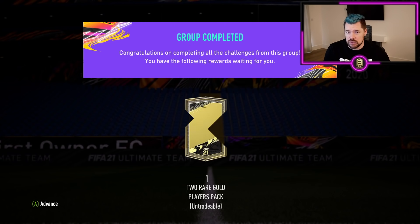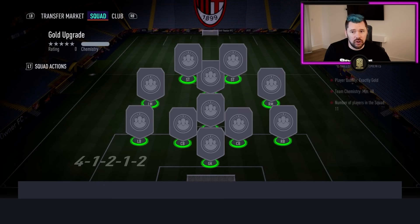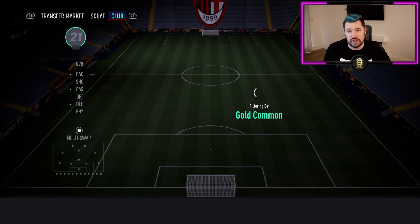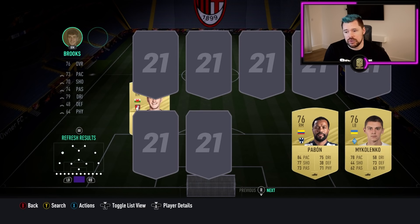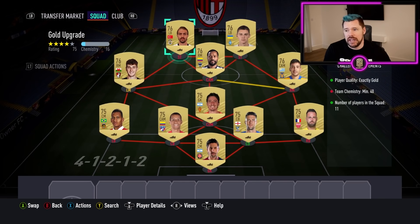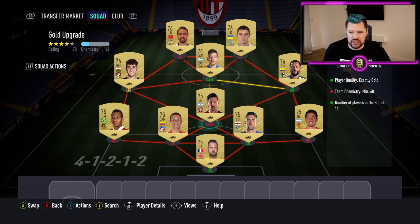You can get commons for about 400 to 450 coins each, so 11 of them is going to cost you maybe 5000 coins max, and you'll get two rare gold cards — potentially some high-rated ones. If the cheapest rare golds on the market are at 2200 to 2300 coins, you're just short of breaking even with the lowest two. Anything better than that and you're making a profit, or at least crafting efficiently.